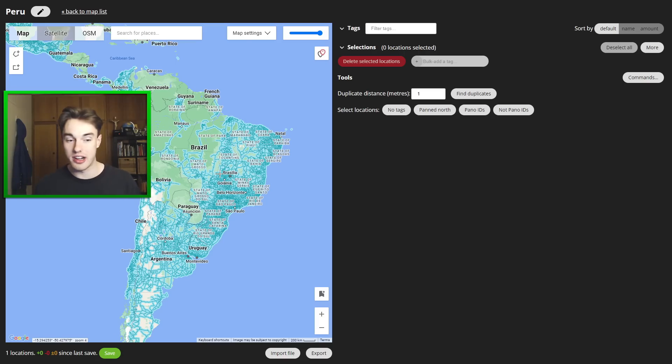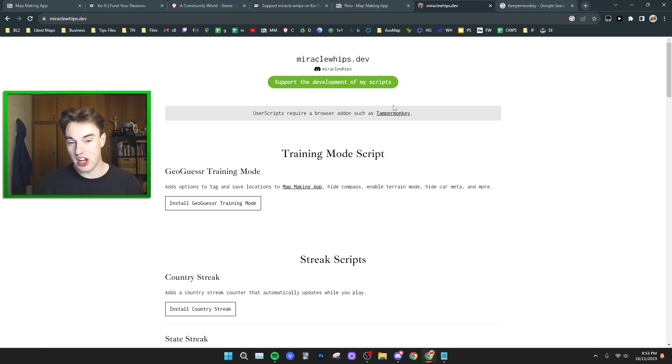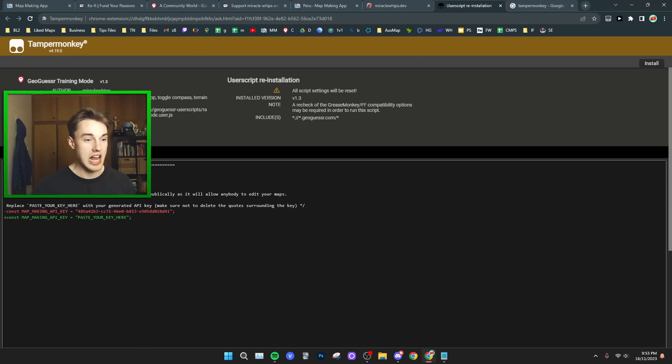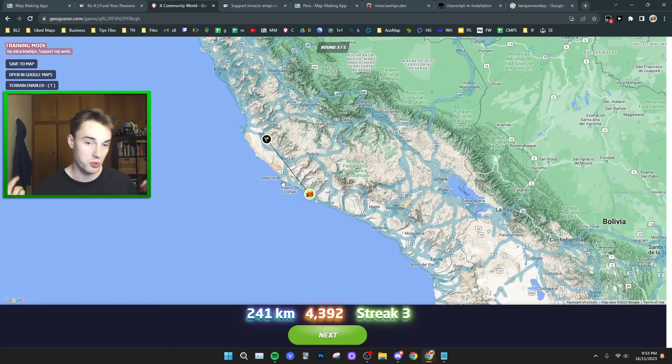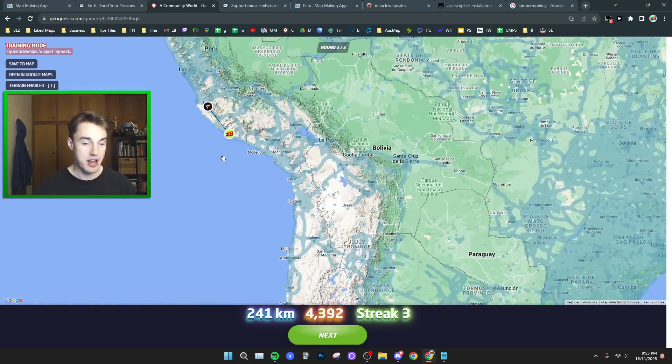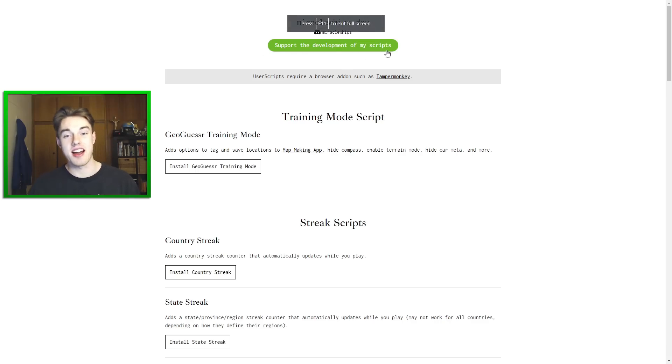Let me quickly show you guys how to get this up and running. First, go ahead and Google Tampermonkey — that's just the thing you run the script from. It works in Chrome and Firefox. Go ahead and download Tampermonkey and add it to Chrome. Links will be in the description. Next, come over to miraclewhips.dev and install the GeoGuessr training mode. Once you've clicked that, it'll take you into Tampermonkey and you press install. Then go over to GeoGuessr — it should be enabled by default — and refresh the page inside a game. It should start working. If you have any problems, consult the comments. Miracle Whips also has a bunch of other scripts there which could really improve your GeoGuessr experience.